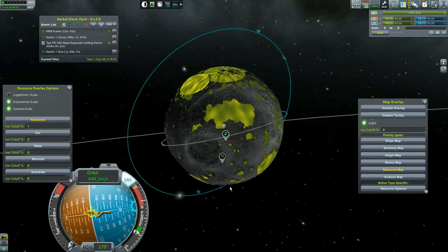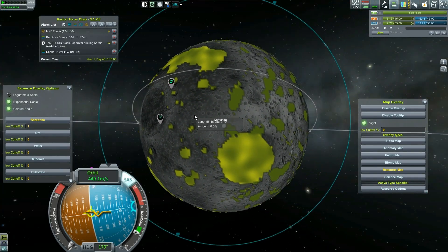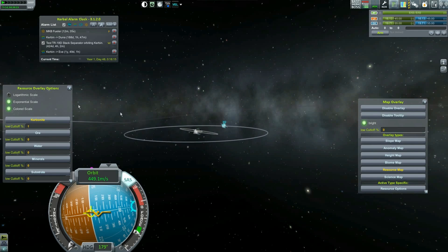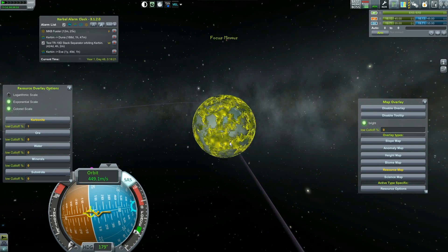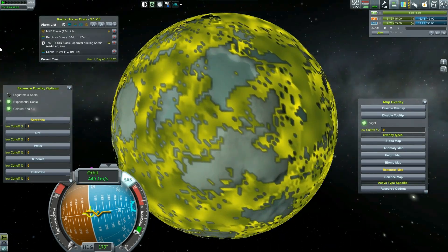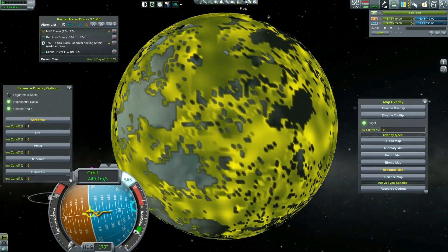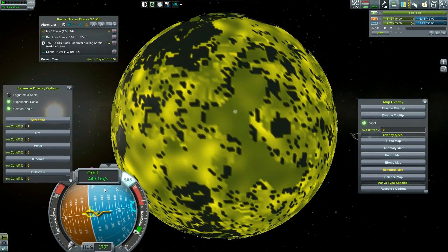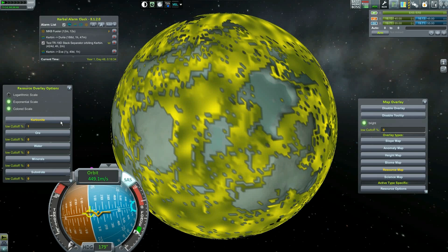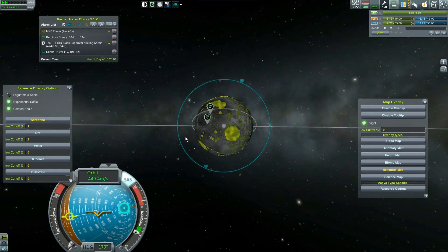It does just show you everything. Here's the question — I didn't go to Minmus. If I just go to Minmus, is it going to show me what it has? The answer is yes. So I don't need to scan these things, which is kind of sad. I kind of wish you had to. I don't know what the purpose of that scanner is. But knowing I don't have to scan it is going to make things easier.